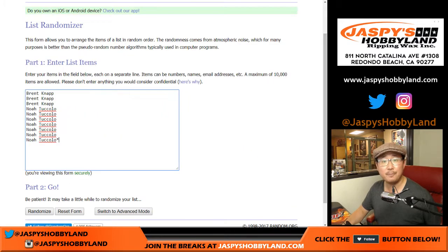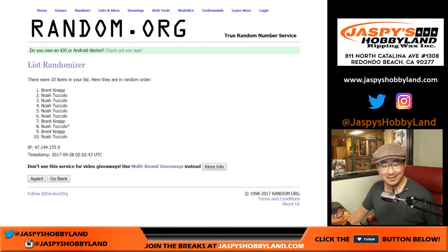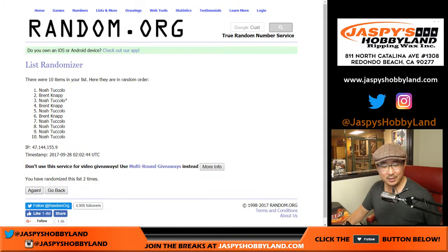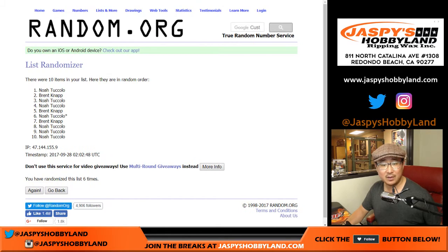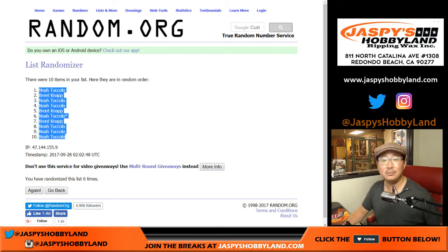Six and a one. Five and a one make six. One, two, three, four, five, and six. Noah down to Noah.